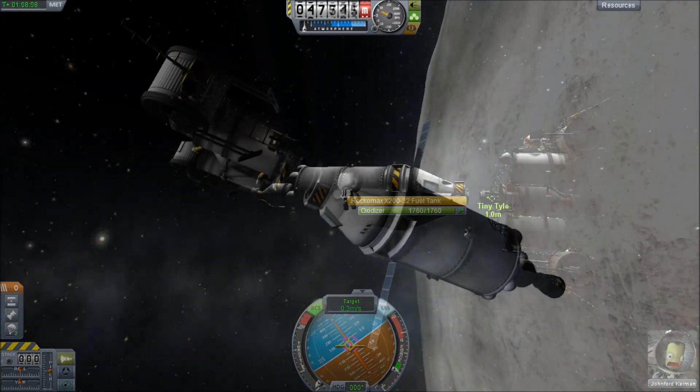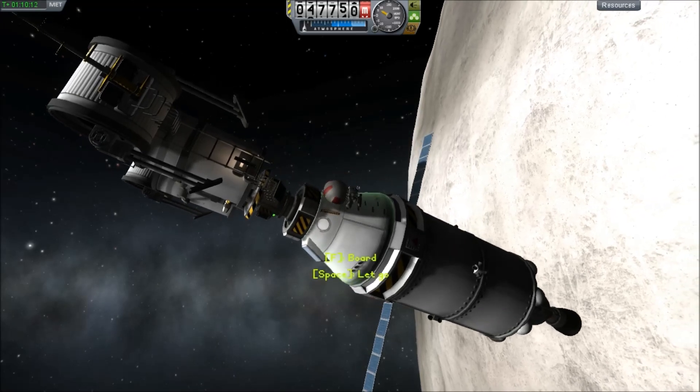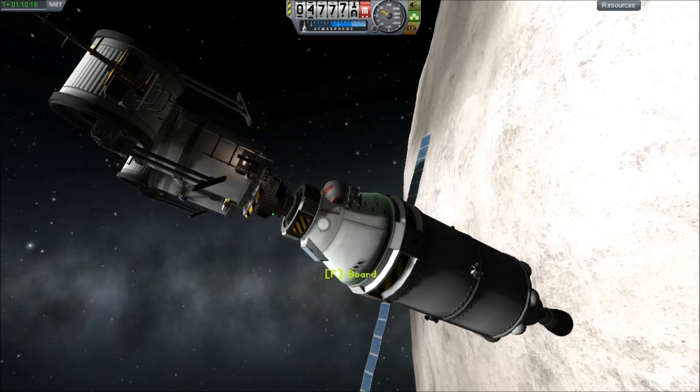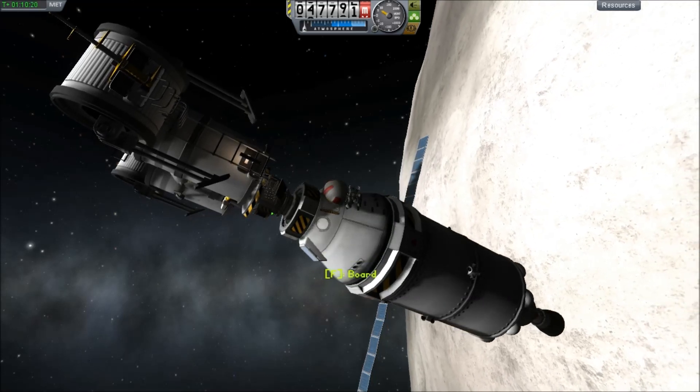For docking, you want the other spacecraft to be active because it has the RCS. When you're doing this, try to make sure you keep all your Kerbals on the ladders, because in this case Bob actually fell off during the docking.